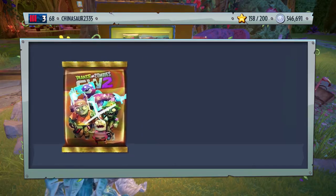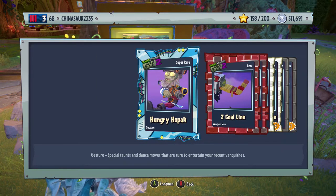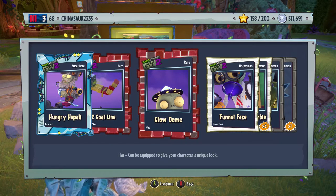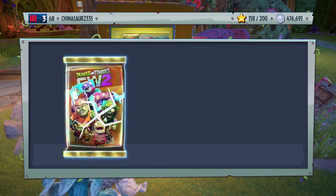Alright, we're going back to the Amazing Brain Pack. I got a super rare — we have a gesture for Deadbeard. Z gold line, weapon skin for one of the All-Star variants. Glow dome, hat for the Foot Soldier. Funnel face, facial hair for the scientist. Conehead zombie, crazy Ivan, and a self-revive. Let's buy another one.